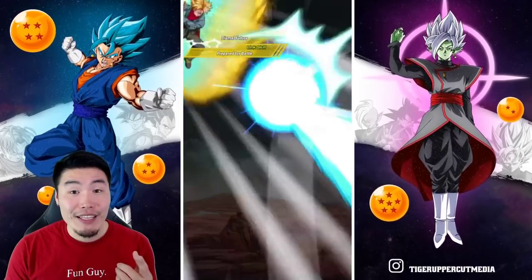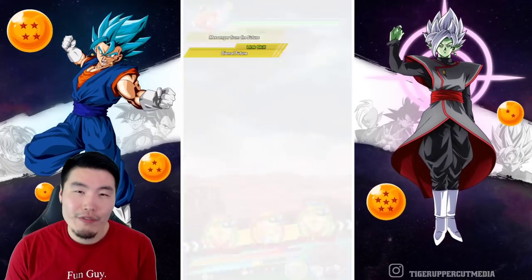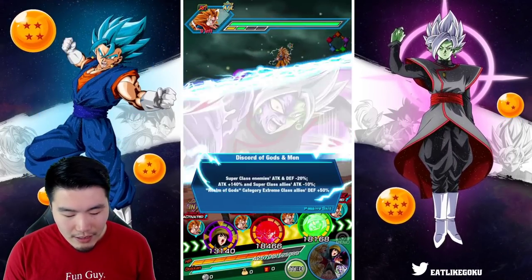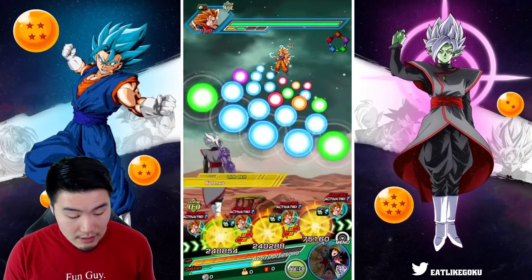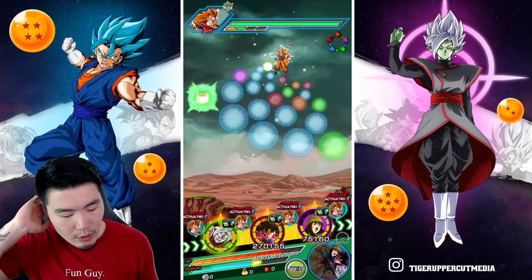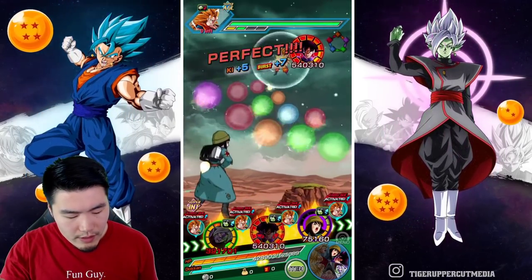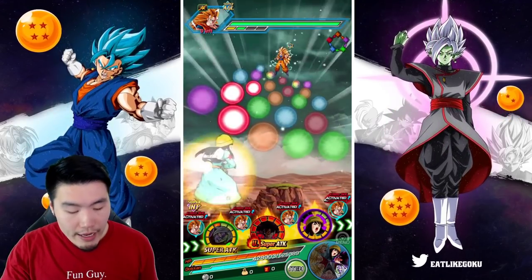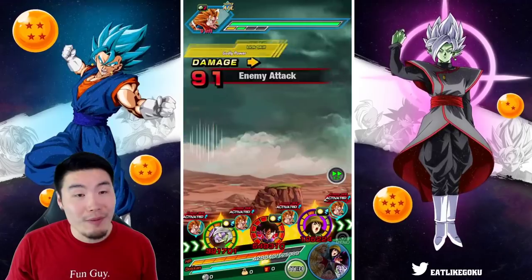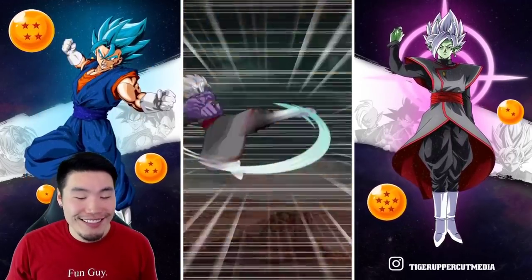Next turn we're going to have the Merged Zamasu on rotation. I'm thinking, do I let Merged Zamasu super first? But what if Merged Zamasu crits and then kills the Goku? Like that would suck. I don't think Goku Black's going to be able to kill him if we don't crit. So I'll let Zamasu super first and just pray that he doesn't crit and straight up kill Goku. There's a very good chance it's going to happen though.